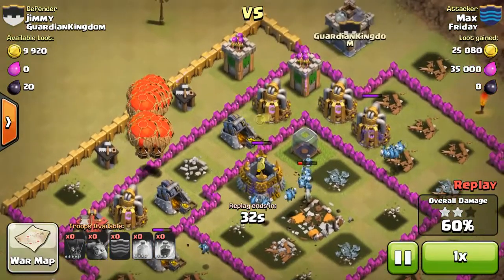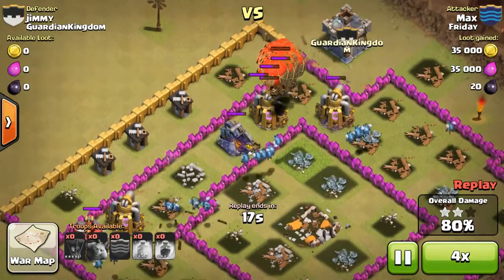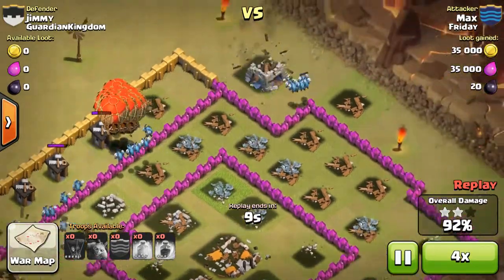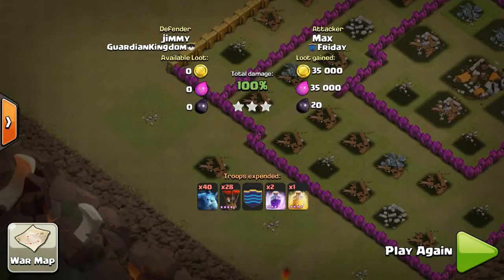So now the Minions are just super slow — I'm going to speed it up a bit. The Minions are the ones that are supposed to help take care of everything else after the Balloons take all the damage.